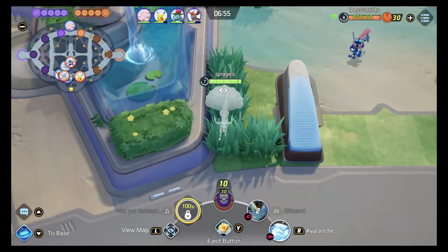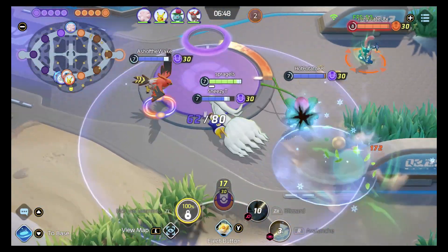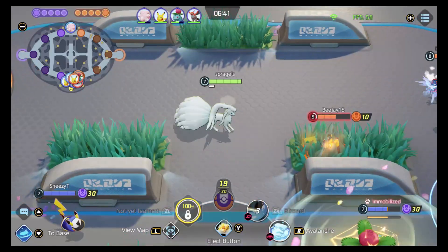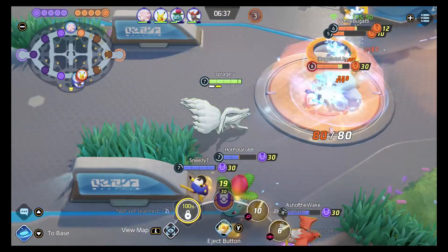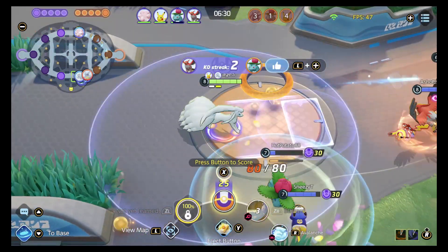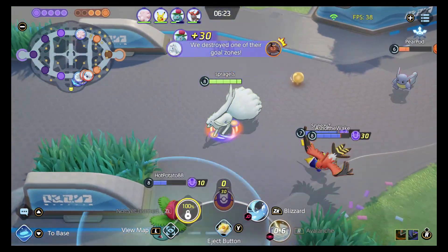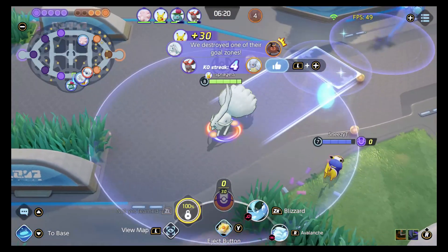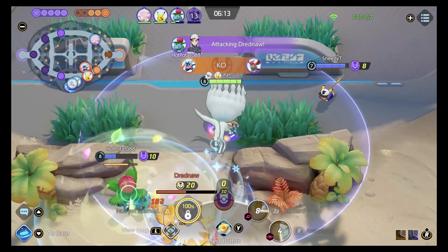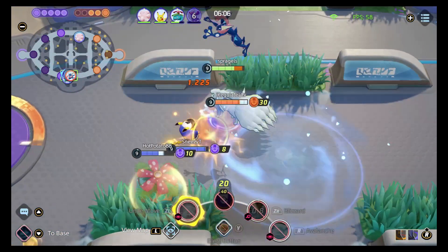I spot Greninja and Wartortle moving down through the map. I move in, put my wall up, and get into the fight near Drednaw. My whole thought is get that Avalanche up and hopefully push someone into it with Blizzard. I find a really nice spot right on their goal — they think they're safe standing in it but they are not. We push them back and it looks like it's time to score. Talonflame is on a 4-KO streak. Now it's time to go after Drednaw; you can see our area-of-effect doing tons of damage there, great for stealing objectives.